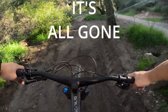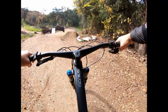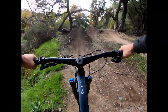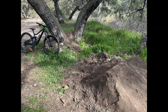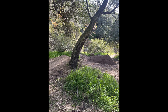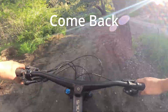All gone. So our beloved jump line is gone at Marshall Canyon. We still have the first jump, but after that, from this tree gap, these are all gone. The tree gap is gone, the one that followed it is also gone. They leveled it all out, and the one around the corner — all gone.